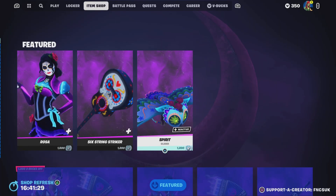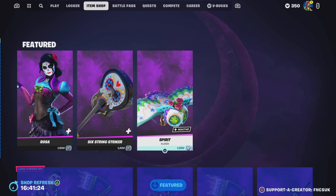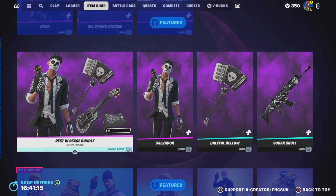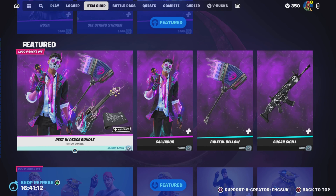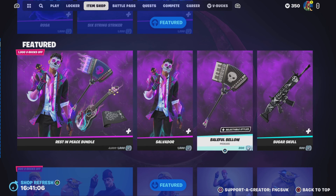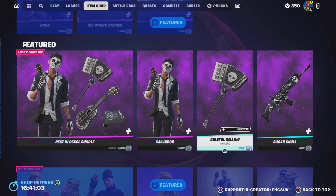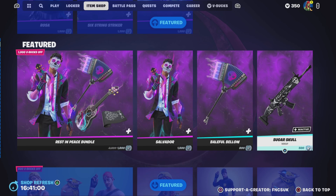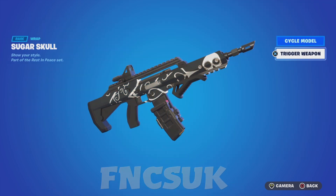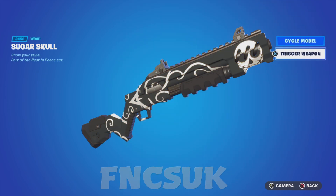If you've got the V-Bucks, this is one big expensive thing — 3,900 V-Bucks. You've got the Rest in Peace bundle for 1,800. There's also a better bundle — you got Salvatore, you got Beautiful Bellows pickaxe, and then you got Sugar Skull wrap which is only 500 V-Bucks and it's reactive.